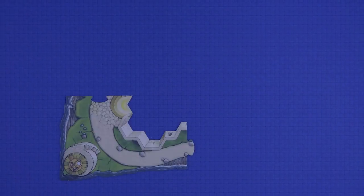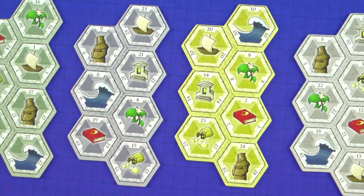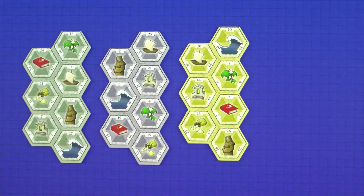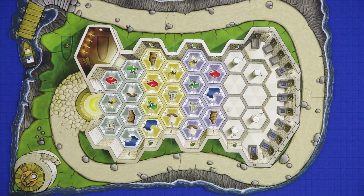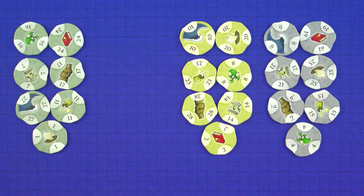Then assemble the temple island by attaching the pieces of the frame together. Take the 4 temple boards and randomly choose one per player in the game. I'm going to be setting up a 3 player game, so I'm going to choose these 3. Place the chosen boards face up within the frame nearest the temple gate, and place the remaining temple boards face down in the vacant spaces. Take the temple tiles and remove from the game all of those that do not match one of the colors on the temple boards in use.